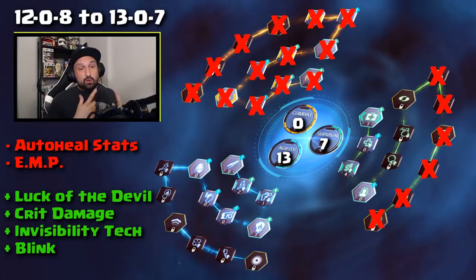Now what do you gain though? Luck of the Devil, Crit Damage, Invisibility, and Blink. Now Blink I don't think I would use in PvE farming, but Invisibility is going to be good for some dungeons — it's just another option and you don't have to respec. Luck of the Devil is really cool to have for free, and you gain extra Crit Damage. So I think this is the build that is the biggest winner. We lose almost nothing and we gain some really cool stuff. I cannot wait to see the change to AM Bomb, but I think this is going to be a really, really good build for PvE. It was already good — it just got better.